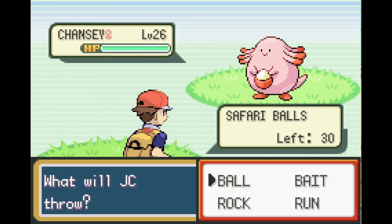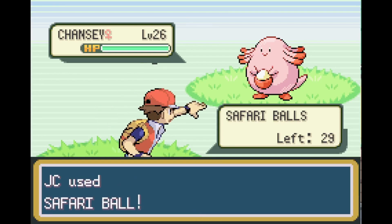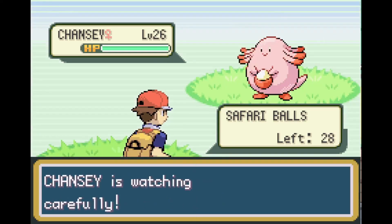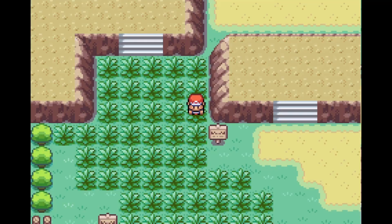I found a Chansey — let's hope I catch it. There's actually a strategy to increase the odds of catching it since there's a high chance Chansey will run away. I don't remember the exact strategy but I'll link a good video on it in the description. For now I'll just throw balls and hope I catch it.